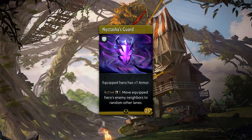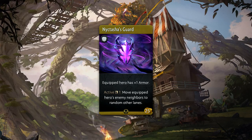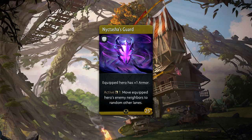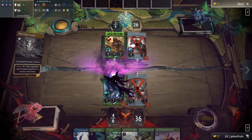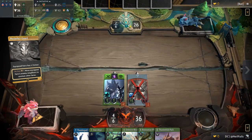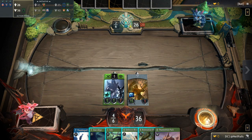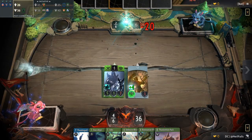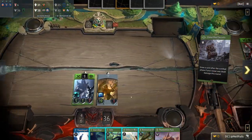Niktasha's Guard is a 25 gold rare armor that provides a measly 1 armor, but also an active that can be used every single round. When activated, it'll move the equipped hero's enemy neighbors to random other lanes. This is easily the best finisher in the armor item category — a souped up version of Beastmaster's roar. As powerful as this item can be, it's still quite situational. It's not exactly something you'll want to use constantly depending on the state of the rest of your lanes, but again, an amazing finisher.